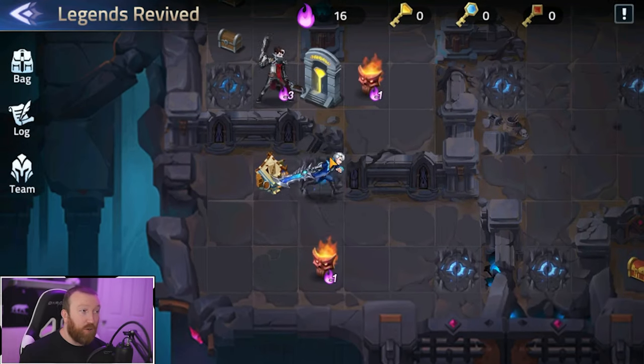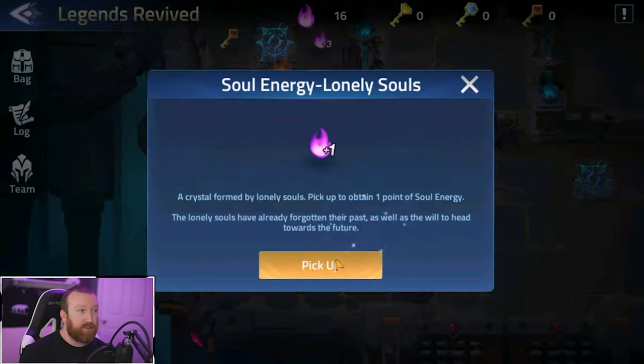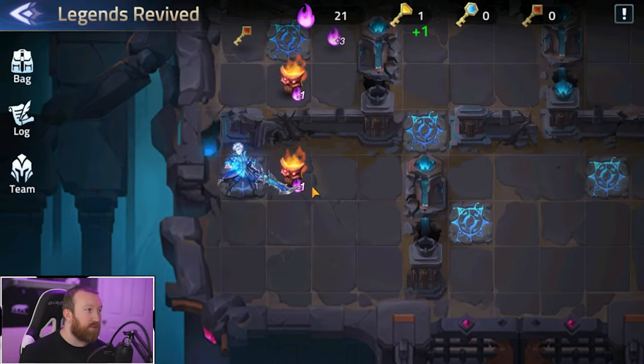First five-star shards! Now we can go up and this should get us a key. Yes — we get energy, energy, and we get a key. We got the yellow key, which is the next spot we want to go to.